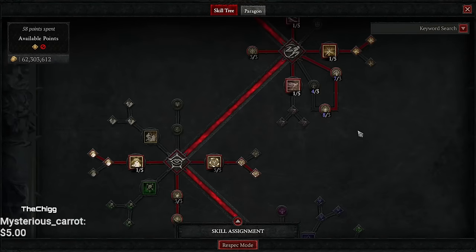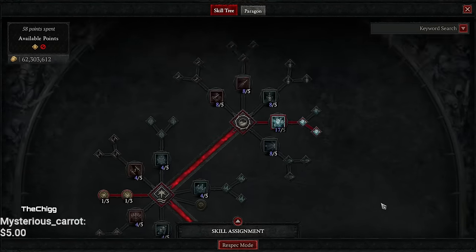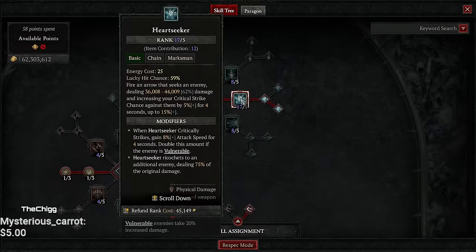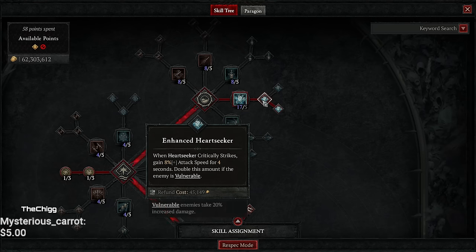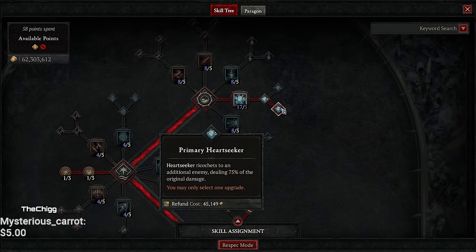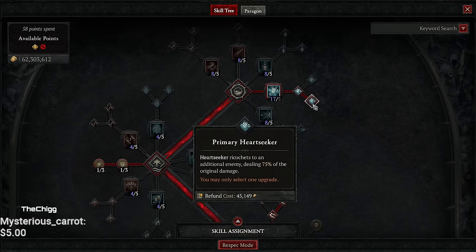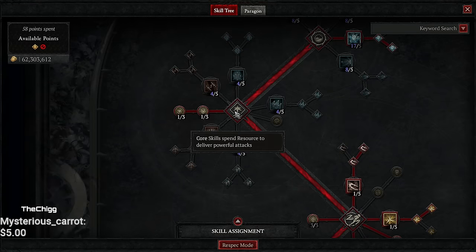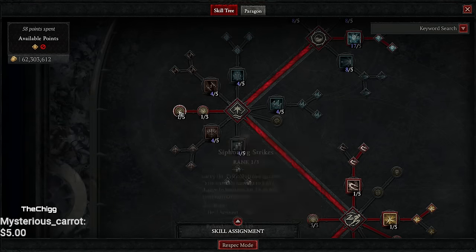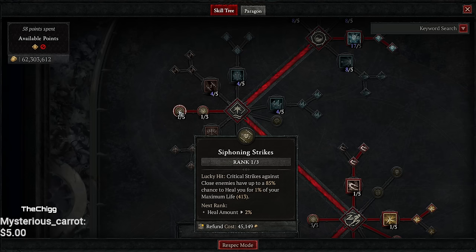As always we're going to start with the skills. Heart seeker is the most important one this time, so you're going to stack all of your points in heart seeker. I'm at 17 — I've seen people get over 20, 25, it's insane. This just goes nuts, you hit so hard. Enhanced heart seeker gives you some attack speed for four seconds, double the amount if they're vulnerable. Then primary heart seeker gives you the ricochets, which is strong. In the core skills we're just going to throw one into Sturdy to get some damage reduction.